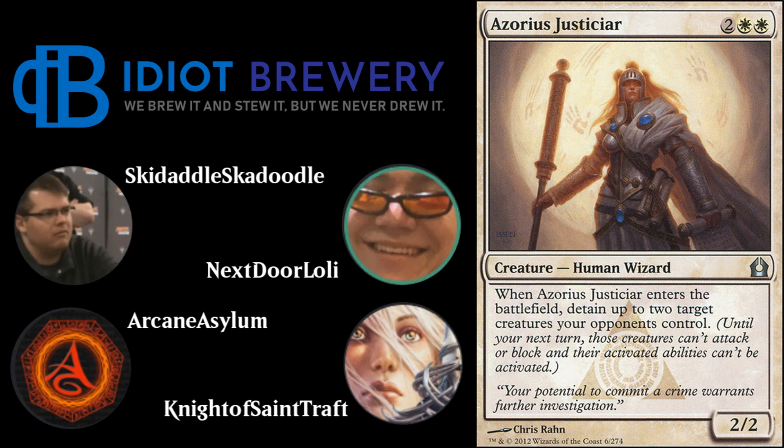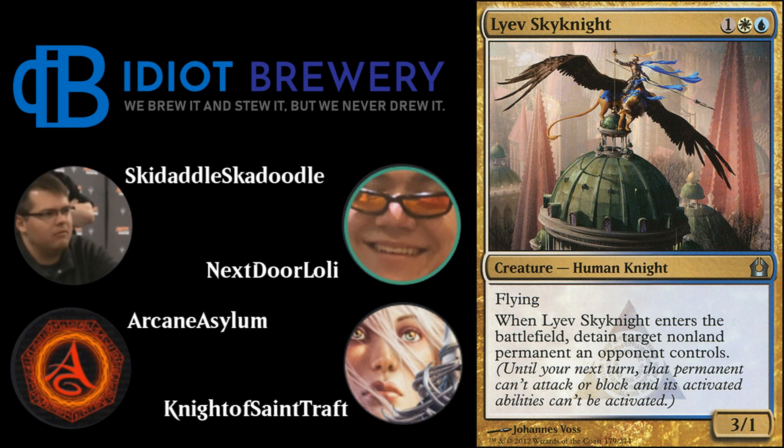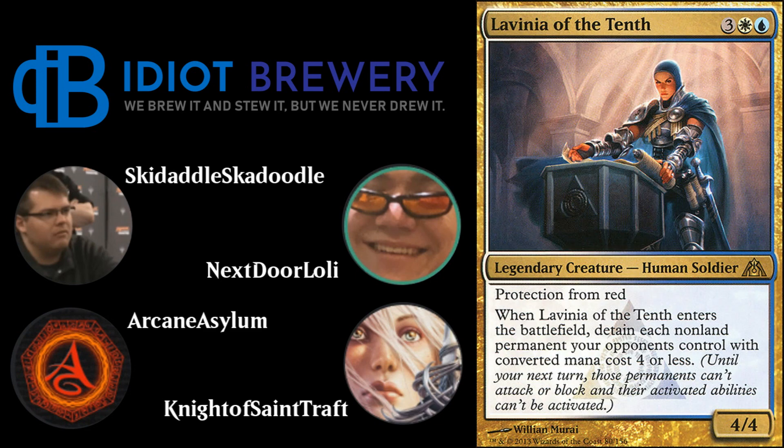The deck runs three Lyev Skyknight — a 3/1 for one, one white, one blue, Human Knight with flying that detains a target non-land permanent on ETB — and two Lavinia of the Tenth, a 4/4 legendary Human Soldier for three one white one blue with protection from red. When she enters the battlefield, she detains each non-land permanent your opponents control with CMC four or less. Very powerful when flickered repeatedly.